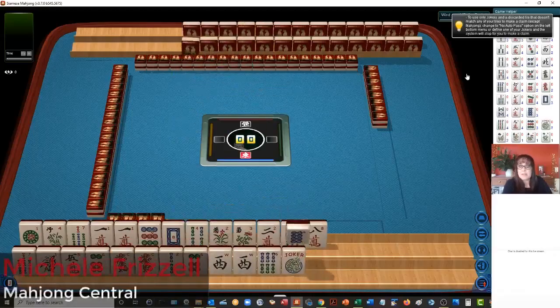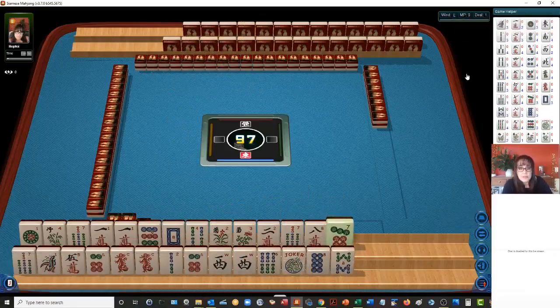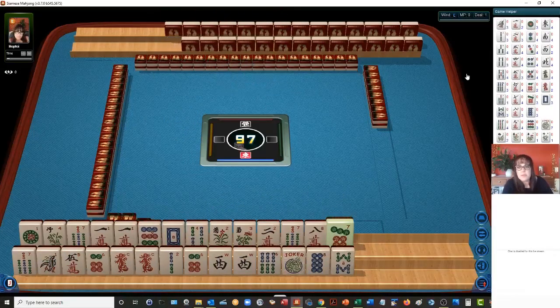We just launched into a game at Siamese Mahjong. This is the two-player game. Each of us will have two hands. First one with two wins ends the game — that or the tiles in the wall have depleted. Let's see what we can do with these tiles.